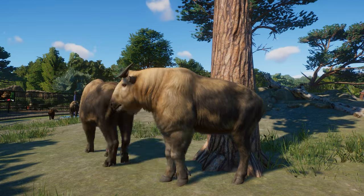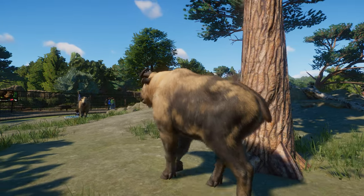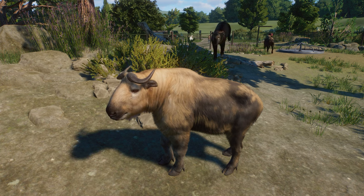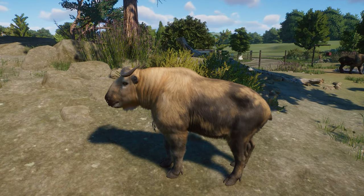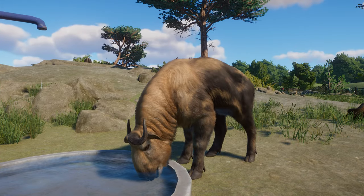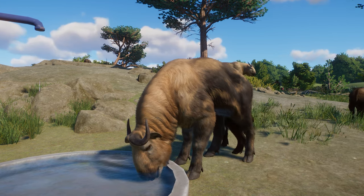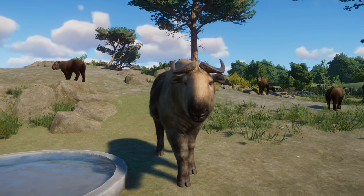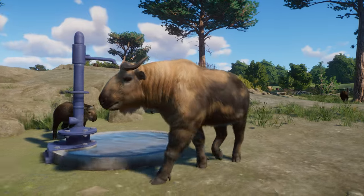We were looking at the male previously, but the difference is really slight. There are actually four different species of Takin on our planet, and I believe this is actually a Sichuan Takin, looking at its coat and color. Planet Zoo doesn't really specify which species it is — it is just marked as Takin. The Takin is such a unique-looking animal. It sort of looks like a mixture of a bear and a goat, lives high in the mountains in Tibet and China, has those really big hooves to help it climb steep mountains and a thick coat for winter. Planet Zoo's team did an amazing job recreating it.